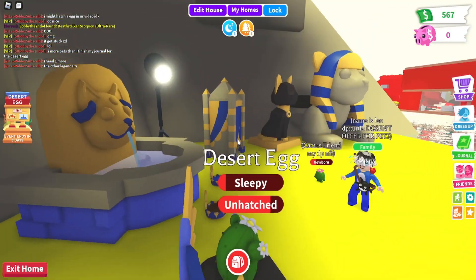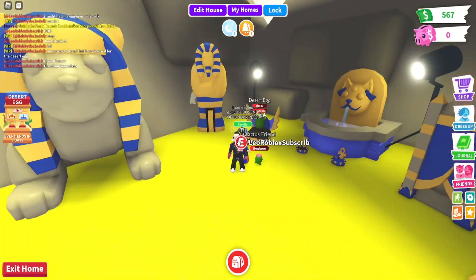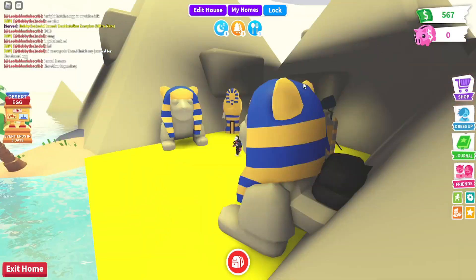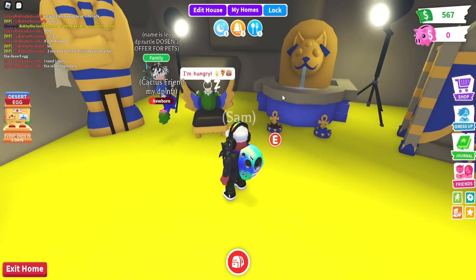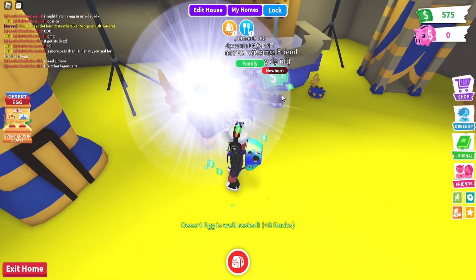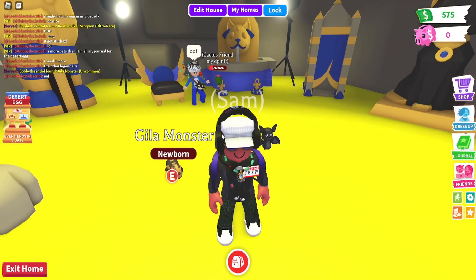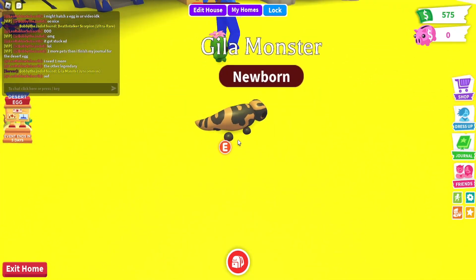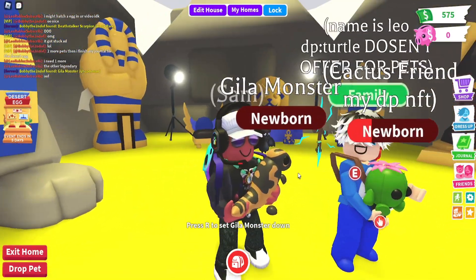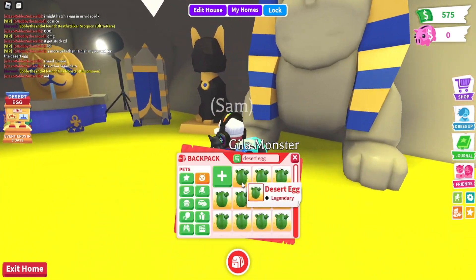I do like this bed — the desert egg look with the desert theme, Sphinx theme. It's got the cats, the pyramids. It looks amazing. Let's see what this one is — oh, is it a legendary? It's a Gila Monster. I've already got that. Yeah, it's an uncommon. I got that in another live stream.